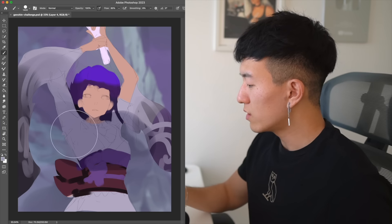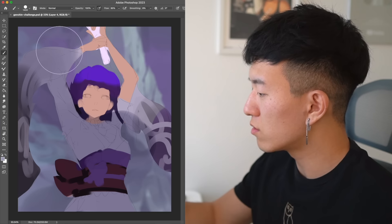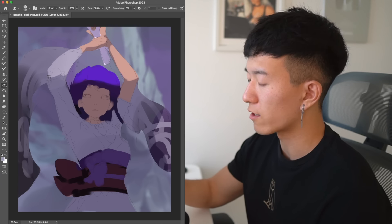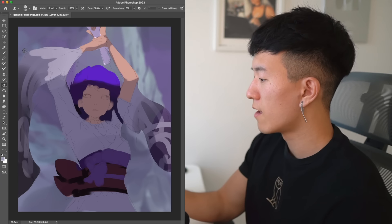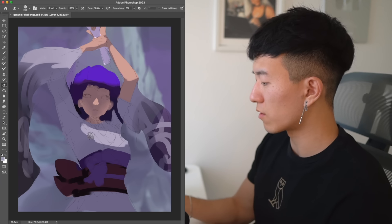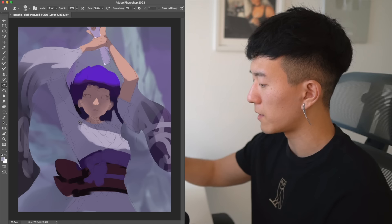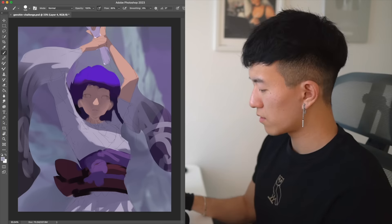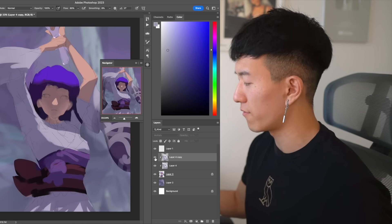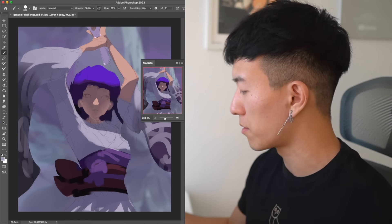So as I was saying, you can take this multiply layer — I'm just using a round brush here — and whatever you go over, it looks like it's in shadow. I'm just erasing away this multiply layer so that certain areas appear like they're in light. All the surfaces that are facing upwards and facing the light source are going to be cast in light. If your multiply layer is not heavy enough, you can just duplicate it, play around with the opacity of that second layer, and try to make it a bit darker.